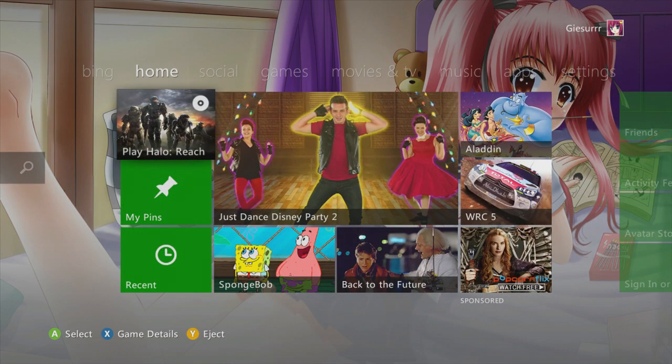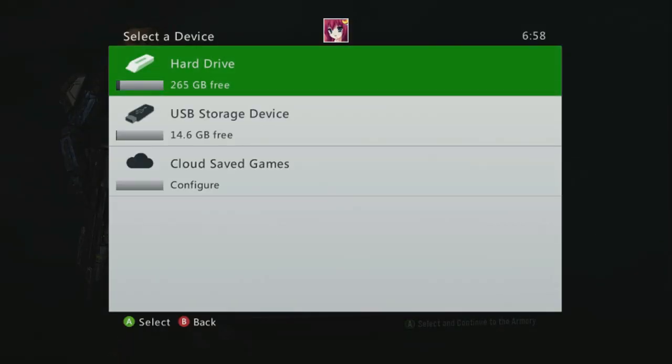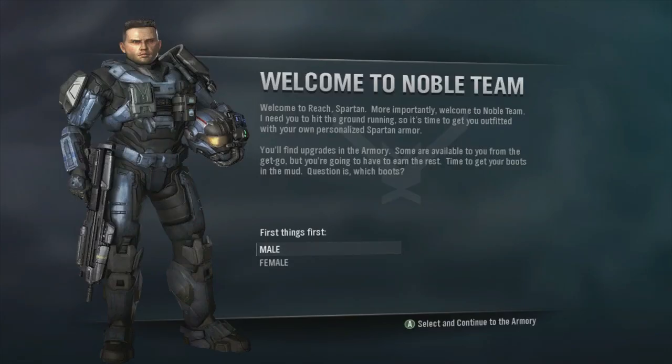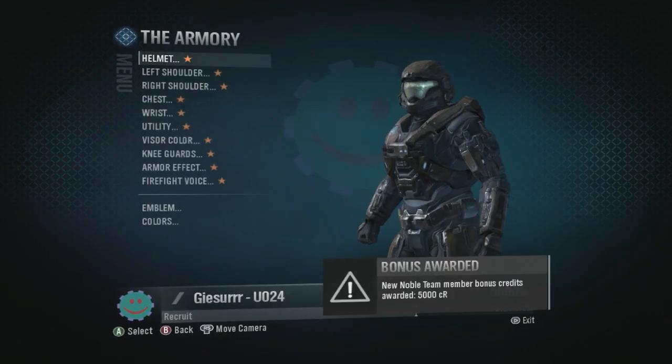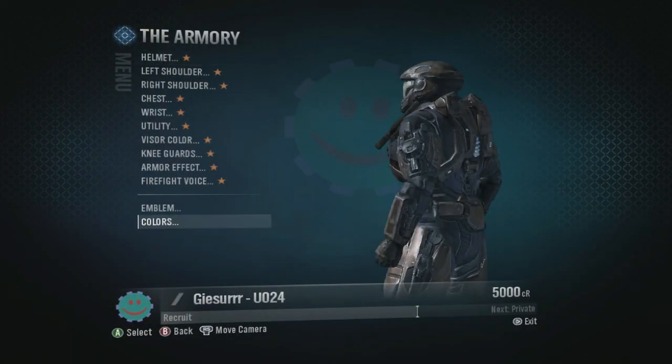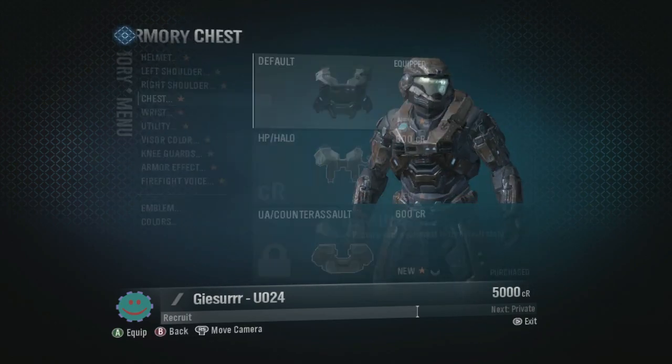I'm on an offline account — just made the account. We're going to go ahead and start up Halo Reach. You have to select a USB; you have to have a USB for this. You can do it with a hard drive but it's a thousand times easier with a USB. Click the USB as your save device and pick your character. As you can see we are default, we have just the regular credits, we have nothing unlocked at all.